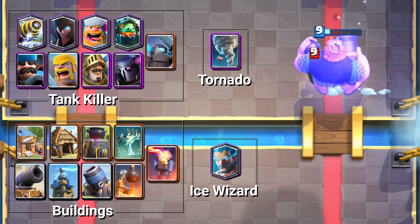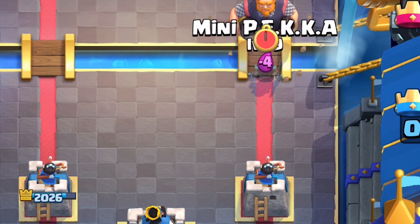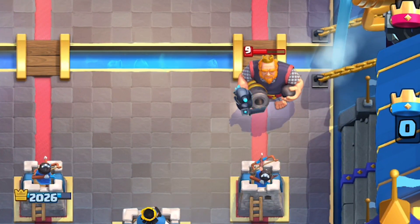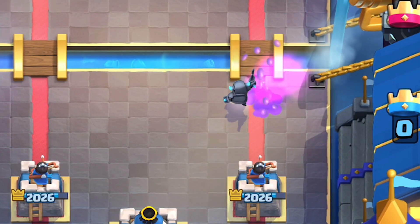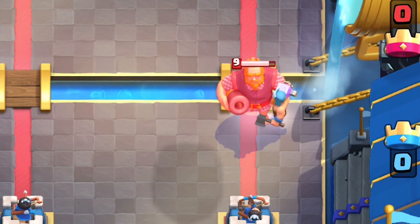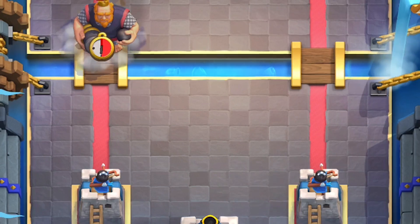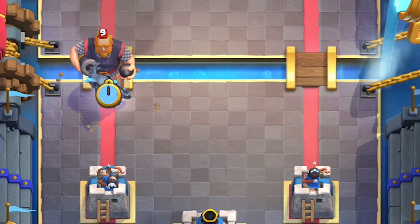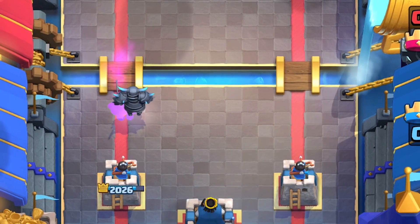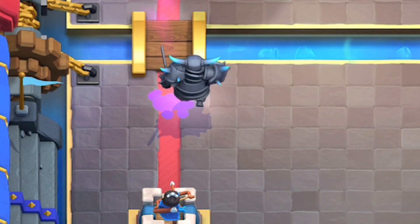Without any proper counters, a royal giant is going to take out your princess tower in 10 hits. The most reliable tank killer has been and always will be the mini P.E.K.K.A. It costs four elixir, stops the royal giant from getting more than two hits on the tower, and if you predict it and plant it fast enough, it's only going to get one hit on your tower. Lumberjack is like a fast mini P.E.K.K.A — relatively the same DPS and will stop the royal giant from getting more than two hits. P.E.K.K.A is the beefy mini P.E.K.K.A, but surprisingly it's not exactly stronger — the RG will still get two hits on your princess tower. This is a completely different power move because now you've got to commit to counter pushing with the P.E.K.K.A, since it costs more and has more health.